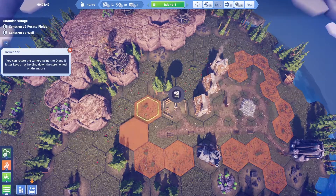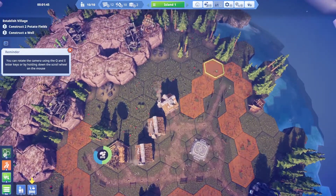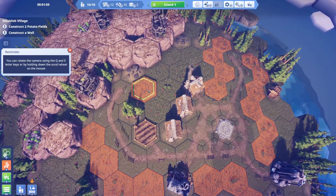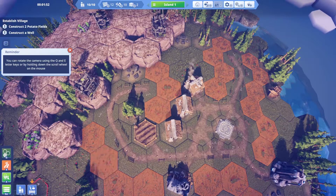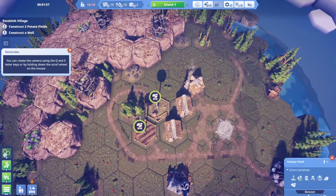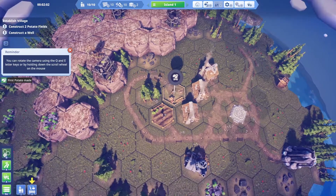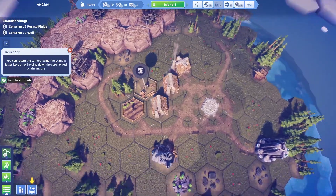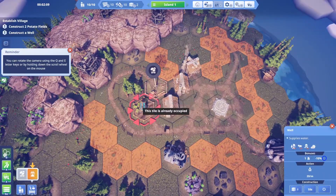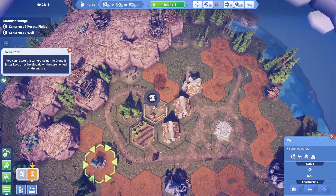I don't want to cut off this road. I know I'm gonna need a hut, so I'll connect up here. The tutorial isn't going to let me demolish things right now, so I can't put the well exactly where I wanted — next to the fields. We'll put it here for now and then demolish it later and change things around.